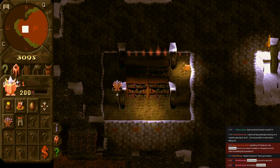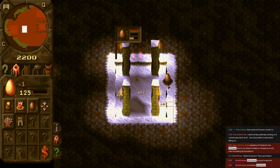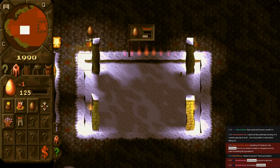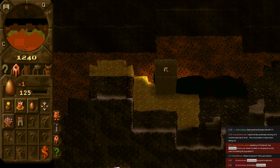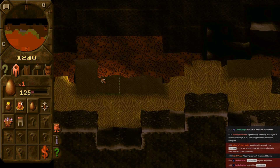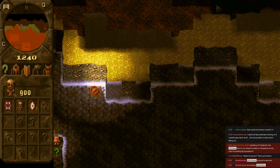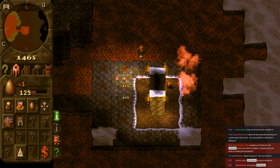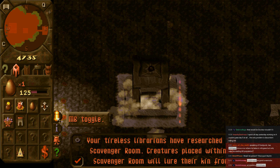We have something resembling a startup here. Definitely going to need a bigger library, definitely going to need a far bigger hatchery. Dragons aren't the hungriest of creatures, but they're not the opposite of that. Get to work imps. We've got ourselves a scavenger room — what I think of that is free money. I have no intention of scavenging here. Your tireless librarians have researched it, apparently. I think not.